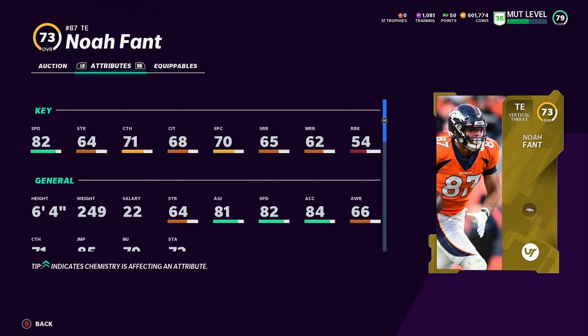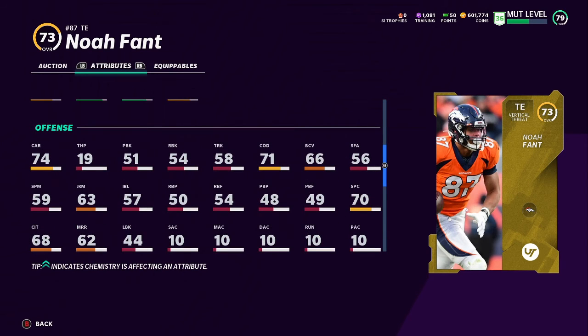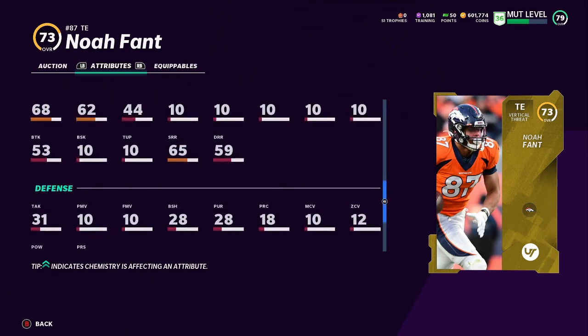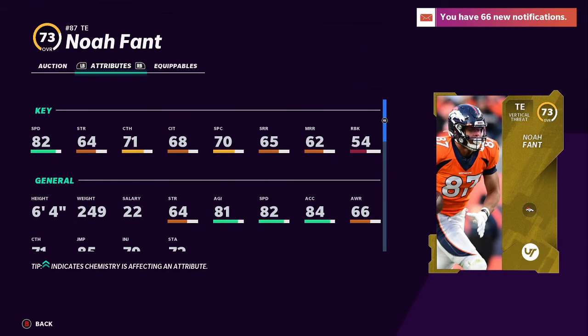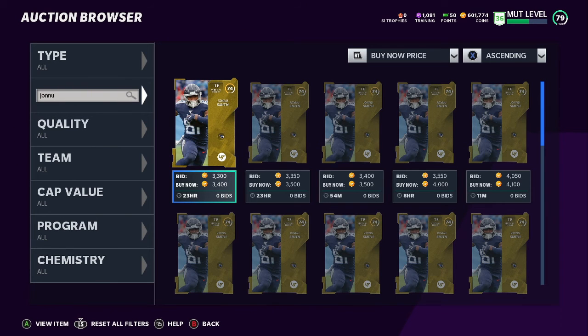Next tight end - 'No Offense,' a rookie who just came in at 8k, a lot cheaper than Evan Ingram. He's got one less speed at 82, and a lot less catching, so take that into account. 81 agility, 84 acceleration, 85 jump. Blocking stats are horrible too, but you get what you pay for. He's not a bad receiving tight end though - 82 speed for a tight end this early in the game is not bad, and only 8k.